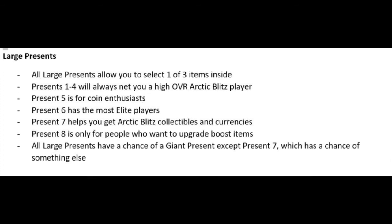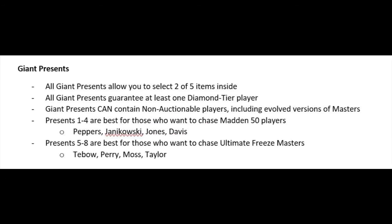A lot of people are going to go for the giant present. All giant presents allow you to select two of five items, which is really nice. All giant presents guarantee at least one diamond tier player — that's going to be insane. Presents one through four are the best for those who want to chase Madden 50 players, so if you want those, open presents one through four.